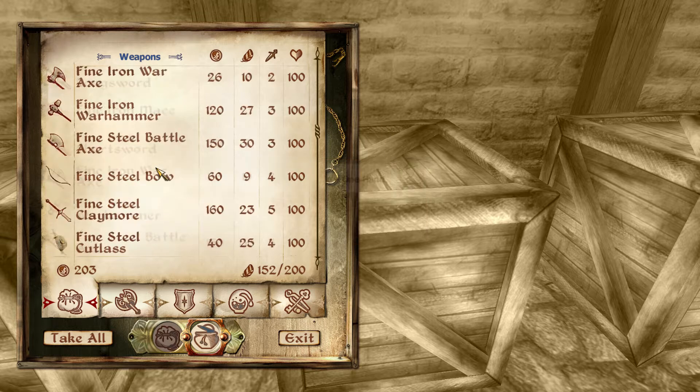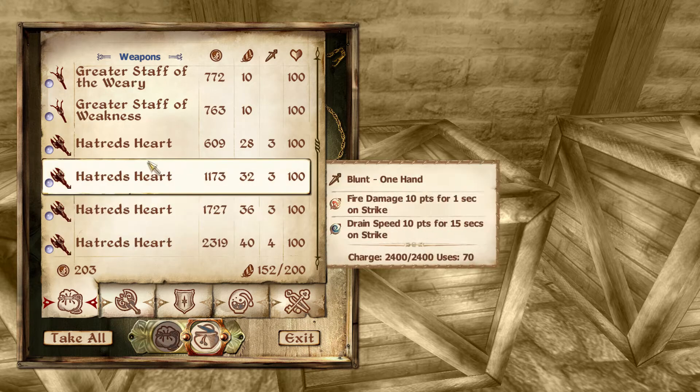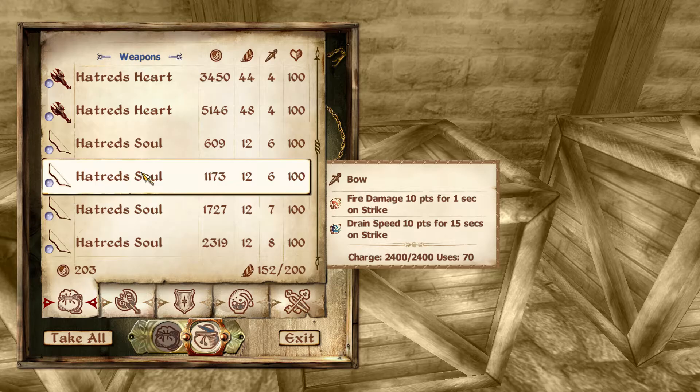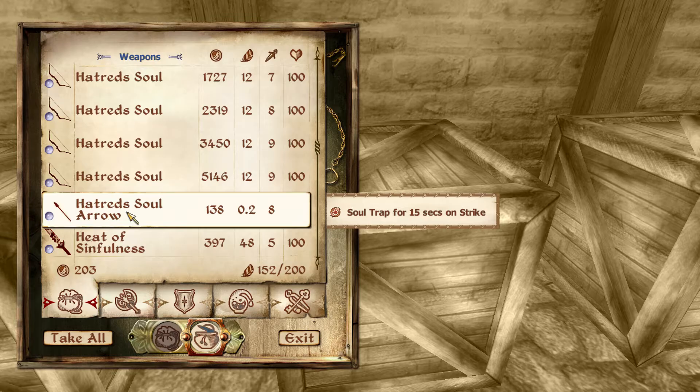I need to go down to... E, F, G, H — where is H? Hatred's Heart... Hatred's Soul. Hatred's Soul Arrow! That's what I need. So I'm going to take that.